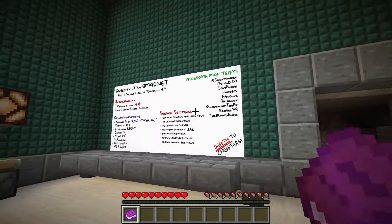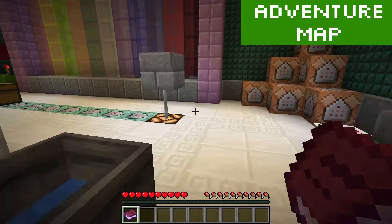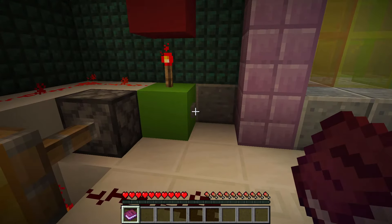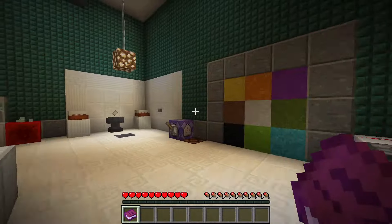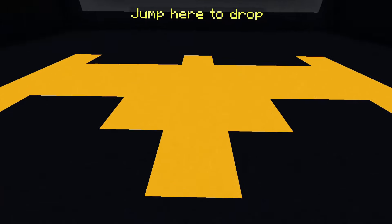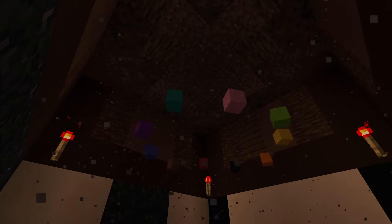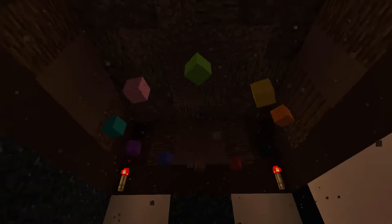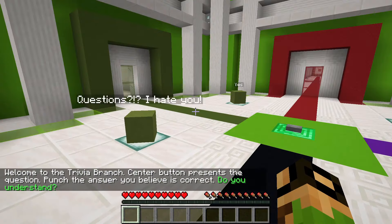Do you ever feel like you don't have anywhere to go or anything to do? Well, maybe try playing an adventure map. These maps usually give you some goal or mission to complete in a specially created Minecraft world. They tend to be quite different from vanilla Minecraft play, so it makes for an interesting change of pace. An excellent example is the adventure map Diversity 3 — it contains nearly every style of adventure map in one. In the description is a link to a playthrough by CaptainSparklez, who plays a lot of adventure maps. And if you're ready to check them out now, there's a link for both Java and Bedrock edition maps in the description below.